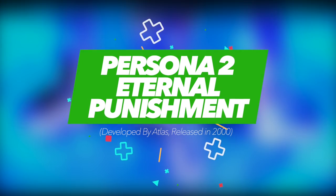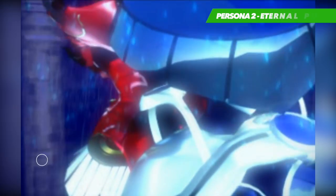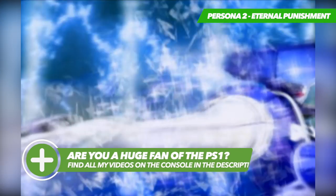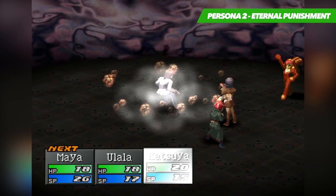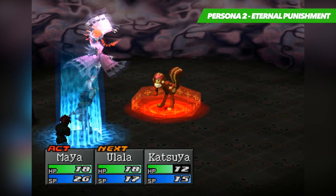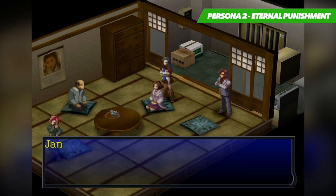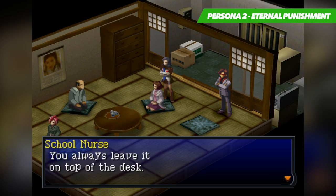Persona 2 was originally split up into two separate games in Japan — you had Innocent Sin and Eternal Punishment. Sadly we only ever received the latter here in the west, and would have to wait until a few years later for it to completely release on the PSP. The story follows a young journalist in Japan called Maio, who is assigned to report on a rumoured Joker curse which has plagued the city with a string of murders. Shortly after she begins her investigation at the Seven Sisters High School, she begins to realise that there's more to these Joker murders than originally thought.